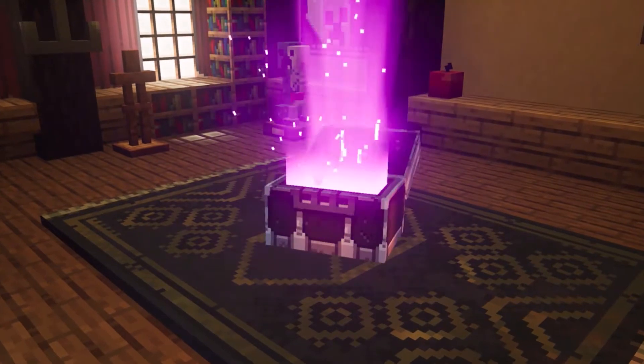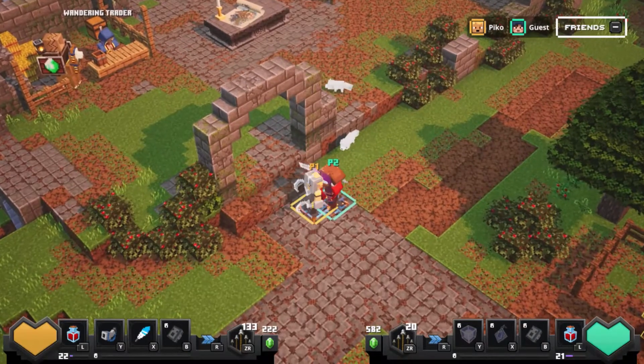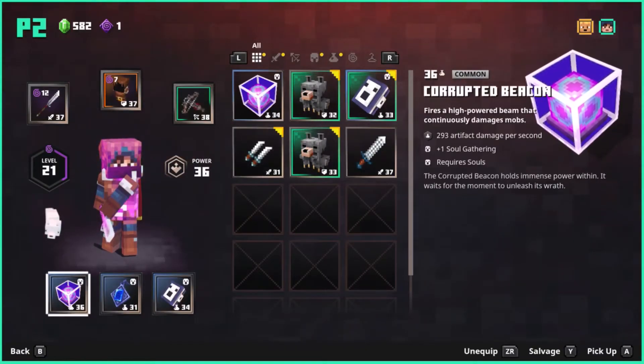What's inside the chest now? A corrupted beacon? What's this? Let's just try it out.